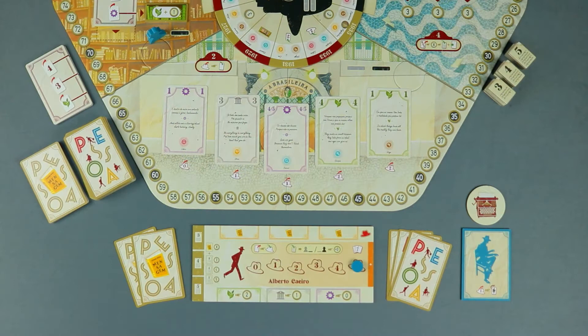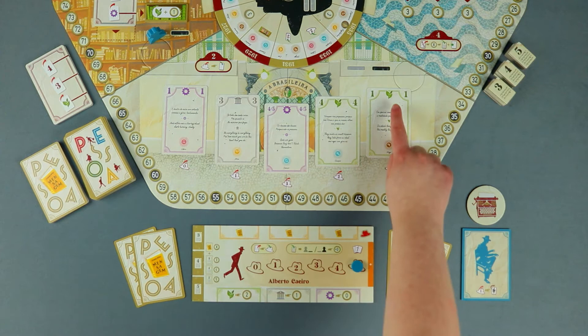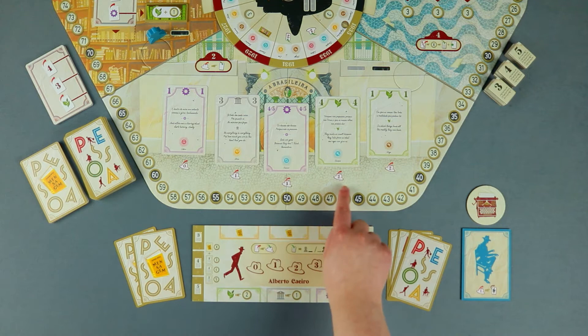Each player has a starting hand of three inspiration cards that can be used to write poems. Inspiration cards are fragments of poems and they always have a specific style and value. Some cards show two different values, from which you choose one when playing the card. When a player moves their meeple to a Brasileira, they can collect new inspiration cards to their hand, always exhausting the depicted costing energy for each collected card.